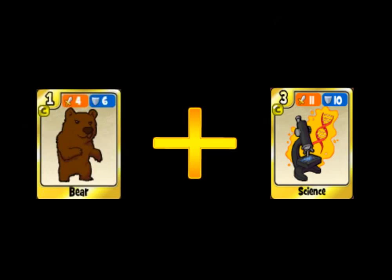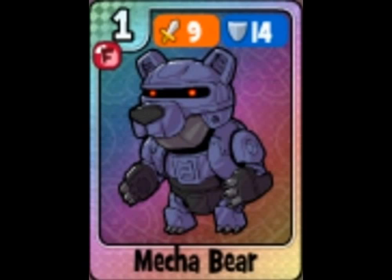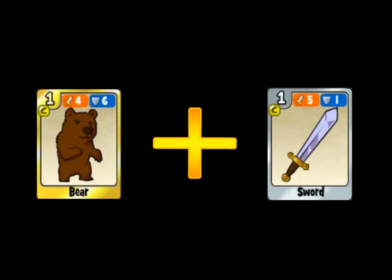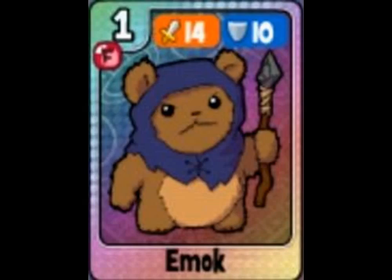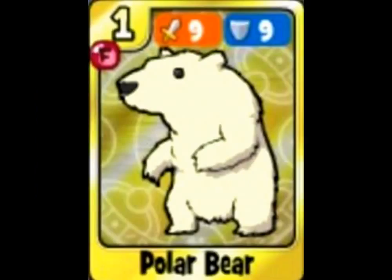With society, you will get Mecha Beer again. With tree, you will get Koala. With sword, you will get Adventure Kit again. And with water, you will get Koala Beer.